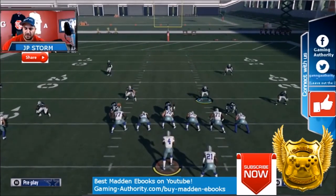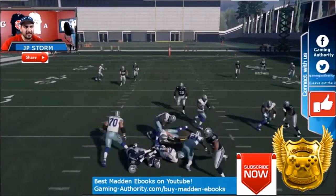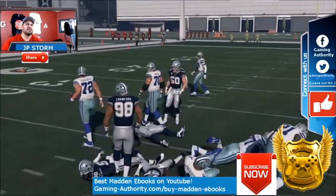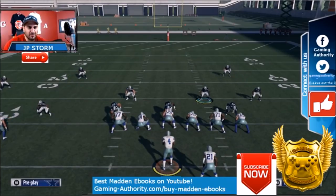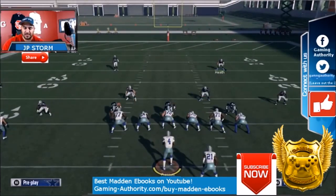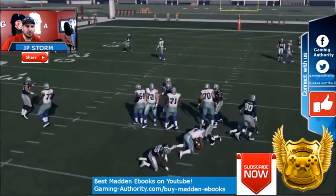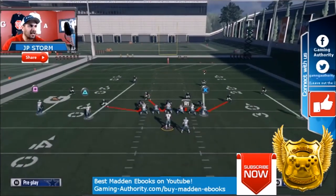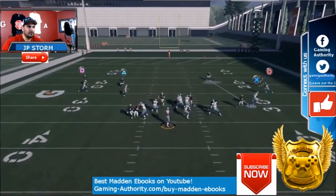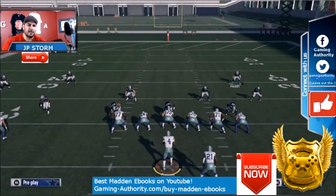Now this is a four-man blitz — look at the coverage. Eventually somebody will get in and he's not going to be able to scramble. That's why this has been a dominating blitz for me — it's the dollar three-two-six Spinner. Baseline: slant the d-line to the left, and if they're doing slants, do the coverage adjustments inside, and the blitz will get him.